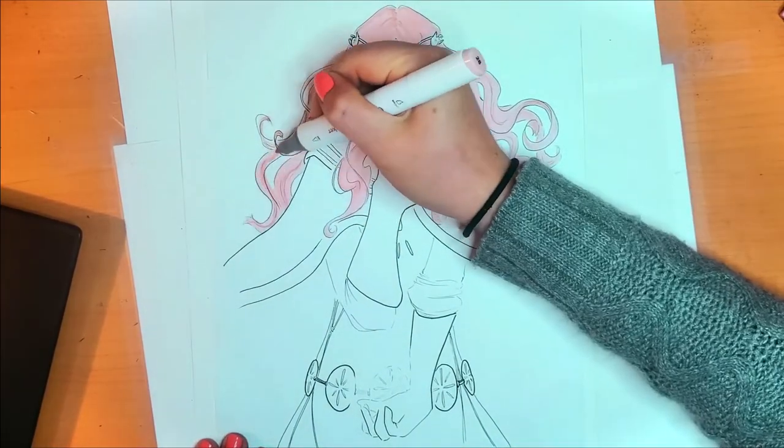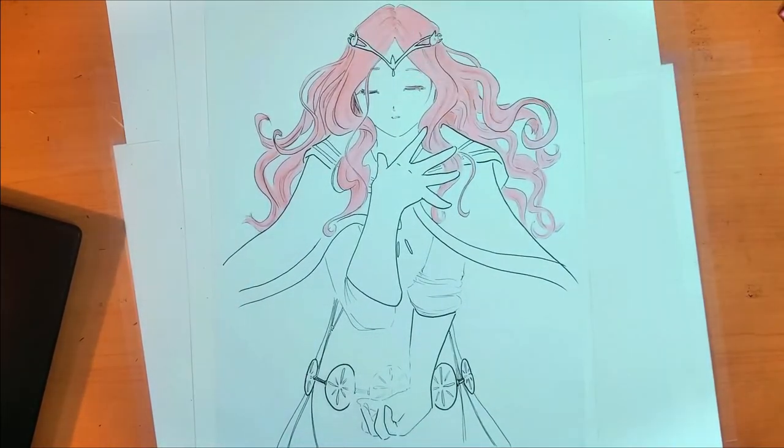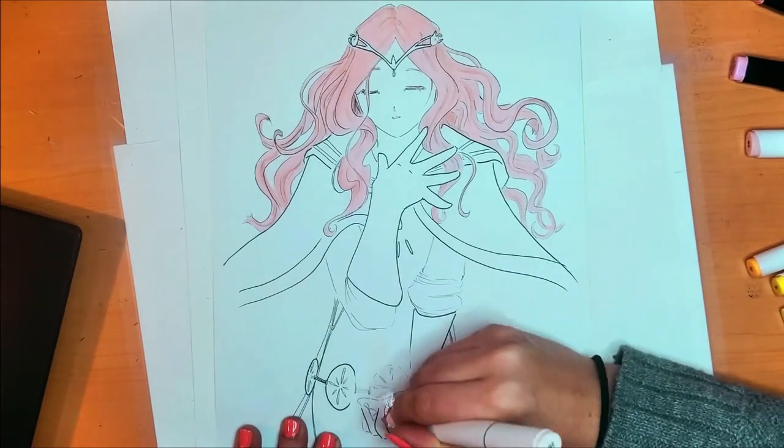I have to say, working with the back of the marker paper is hard. The color adds weirdly, so I don't recommend it. If you want an ink effect, use ink.